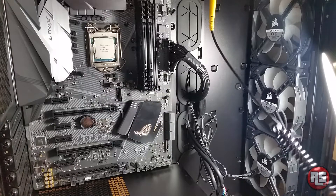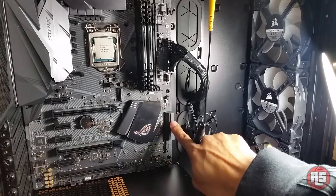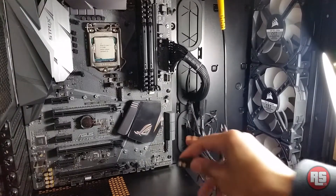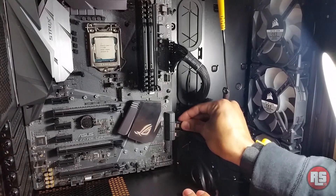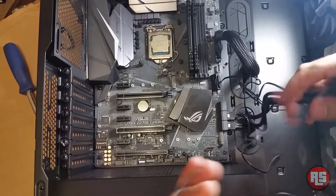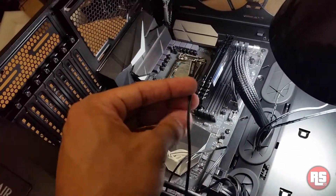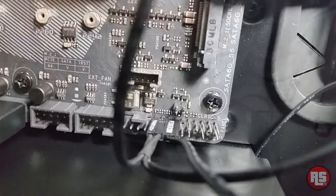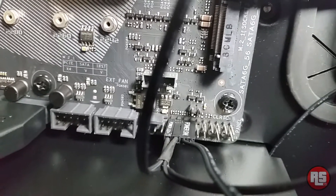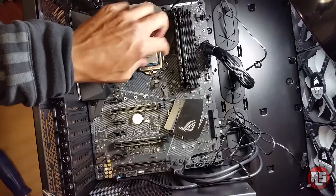Now we'll insert our SATA data cables into the motherboard and connect them to our SSD and hard drive — they transmit data between the motherboard and those drives. Go back to your motherboard box where the SATA cables were and insert them into the motherboard; yours may be slightly different so refer to your manual. Now take a look at the cables that run from the case to the motherboard. Don't be intimidated — each cable is labeled telling you exactly which slot it goes in. Check your motherboard manual for exactly where each wire goes on the system panel connector. If your computer fails to boot after hitting the power button, one of these connections may be in the wrong place.